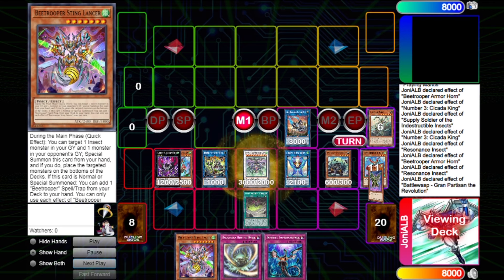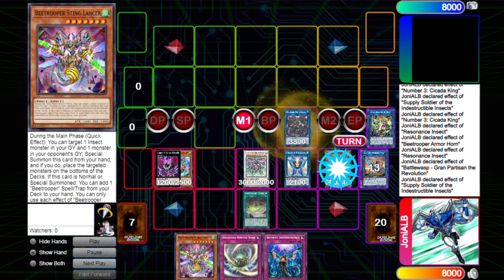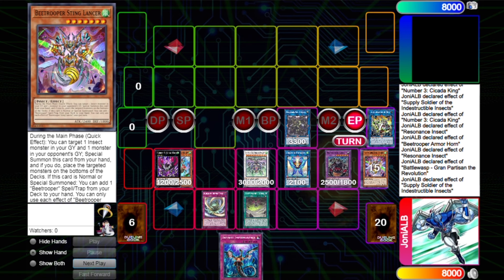You can also end on Bestial for Insects with the Sting Lancer, because if you had another insect in hand you can just keep the Sting Lancer and not utilize it to fusion summon the Heavy Cavalry. So you can just end on that also. And if your opponent doesn't break your board, you've just won the duel.